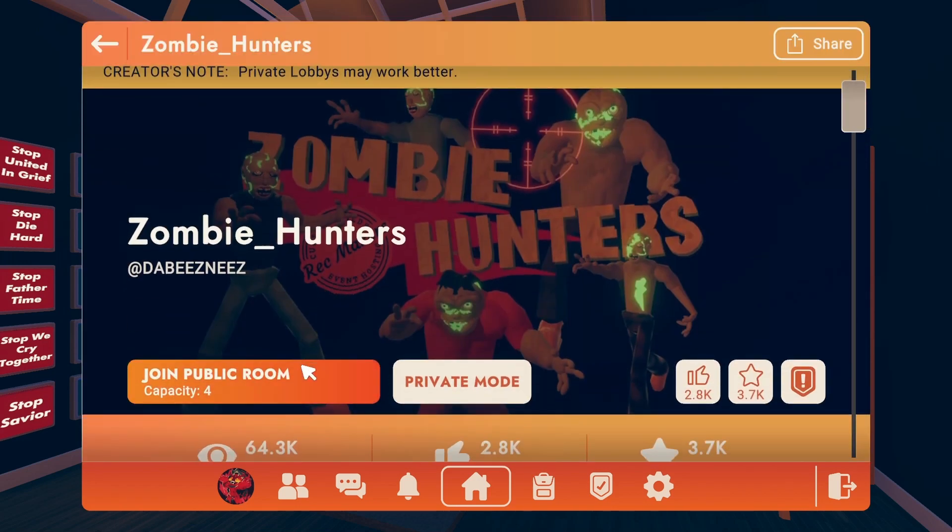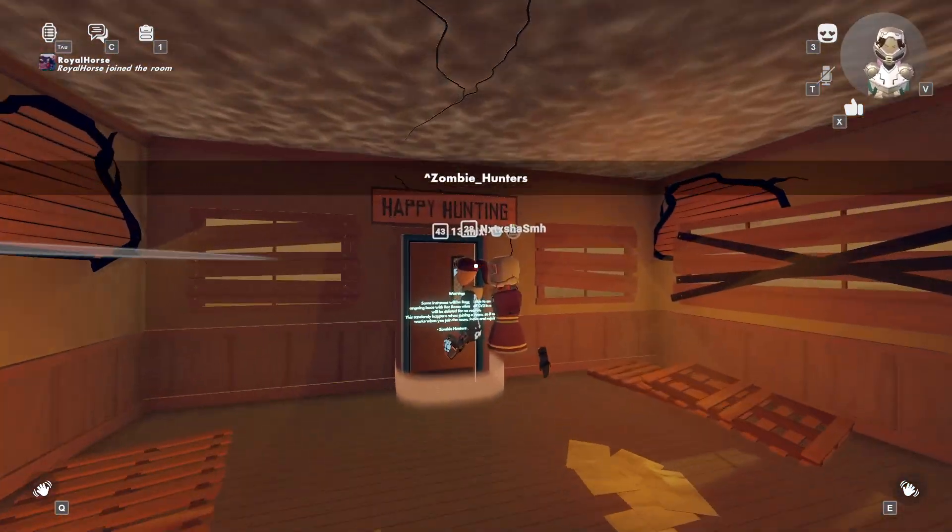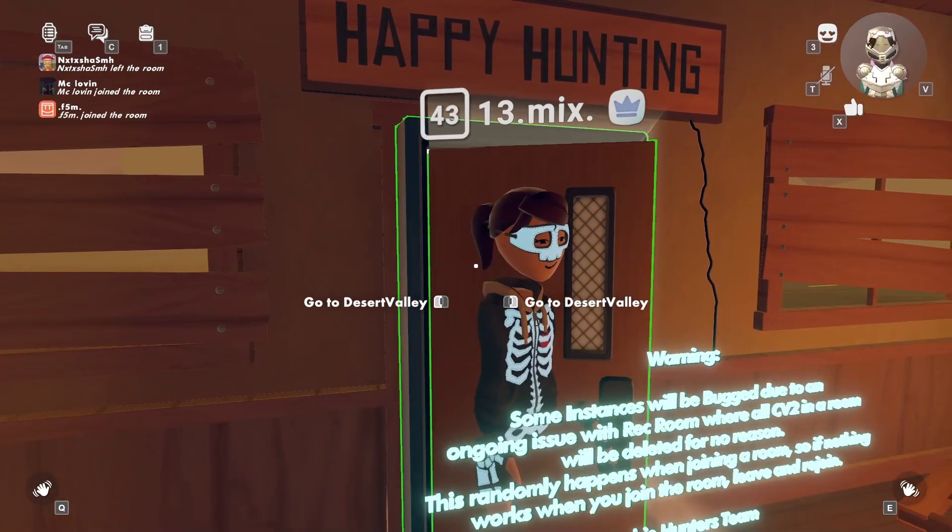I'll be joining a public room. Once you're here you'll want to go to this door that says Happy Hunting and just click go to Desert Valley.